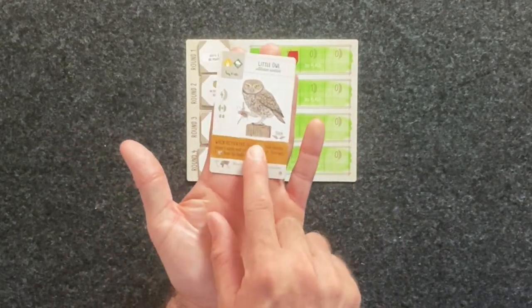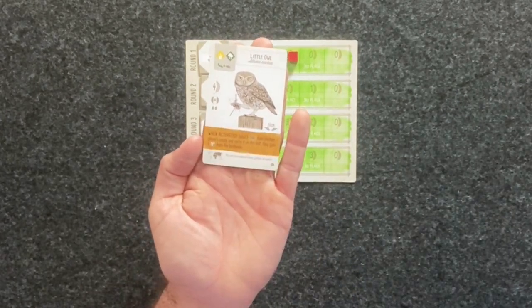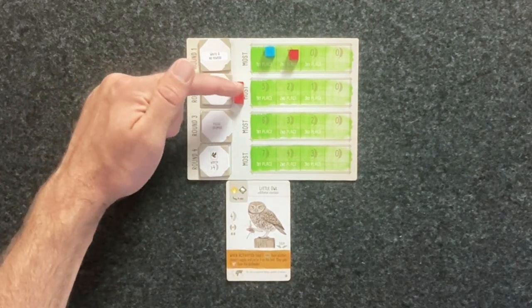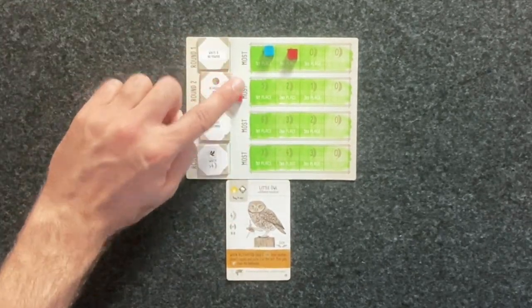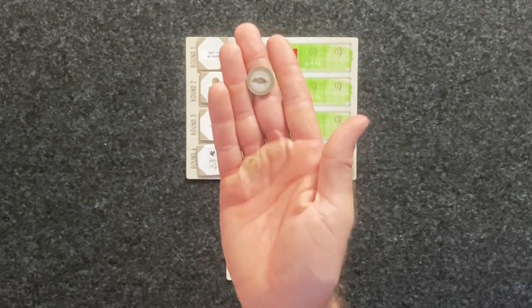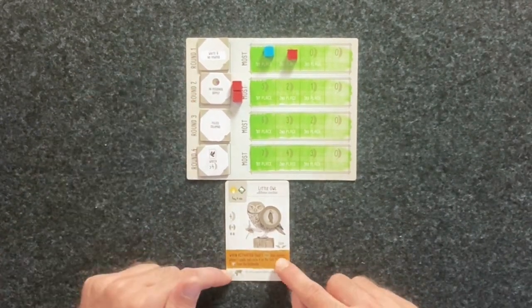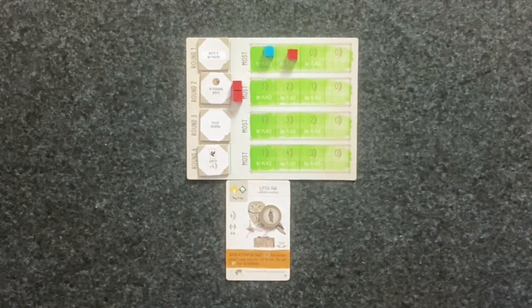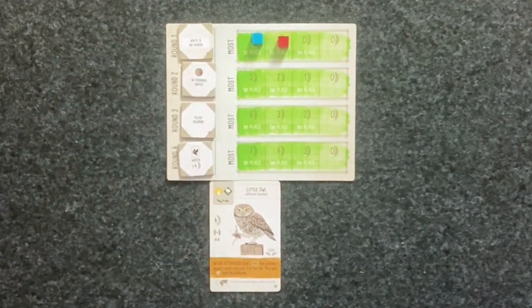There are steal powers in the European expansion. Like with the Little Owl, it says: steal one rodent from another player's supply and cache it on this bird; they gain one die from the bird feeder. How do you do that with the Automa? You are allowed to steal only if they have cubes on the current round. So let's say it's round two and they have two cubes — don't touch the cubes. Since they have two cubes, you are allowed to steal: take one rodent from the supply, cache it on the Little Owl. Any reference to the Automa player gaining something is ignored — they gain nothing. If the Automa had no cubes in round two, you would not get to steal and would simply pass on this ability.